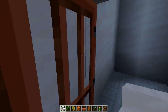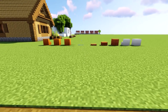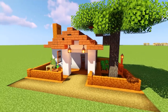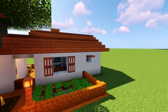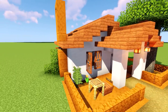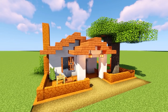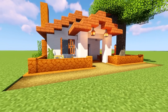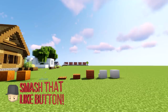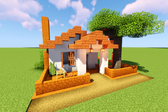Ladies and gentlemen, that is it — I am Keralis. Hopefully you guys enjoyed — it is a very simple house, nothing spectacular, but it fits nicely on a savannah biome. Maybe using acacia logs instead would be an even better fit. Thank you so much for watching, I am Keralis. Hit the like button if you enjoyed, and have a very nice day. Keralis over and out — enjoy your new house, bye bye!